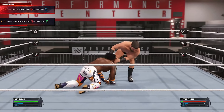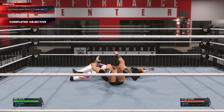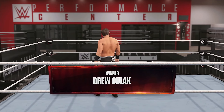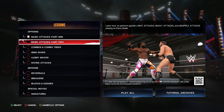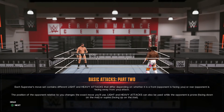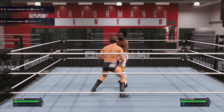In the Performance Center you're going to focus on all sorts of different tutorials, whether it's offense or defense. I decided to start off with offense — this was pretty simple and easy, just some basic controls. That was just the first one, so we've got more to show you. The Performance Center is the place to be in WWE 2K24. Those were just the basic attacks, part one — now we're jumping into part two.